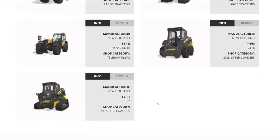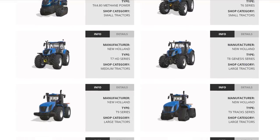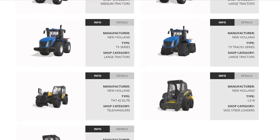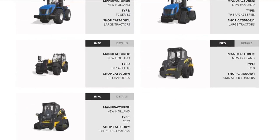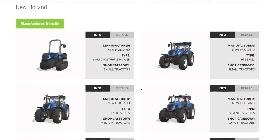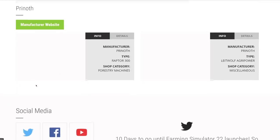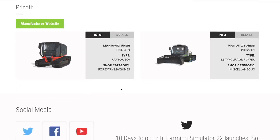The New Holland TK480 runs on methane, so you'll need to do biogas work to power it. From Ponsse we have the Cobra and Bison Active Frame — a harvester and forwarder for logging. From Prinoth, the Raptor 300 for logging. From Fliegl, the Light Wolf Agri Power for running in your silage silos. Rigitrac brings their electric tractor — everyone's favorite — though I also liked their four-wheel steer model.